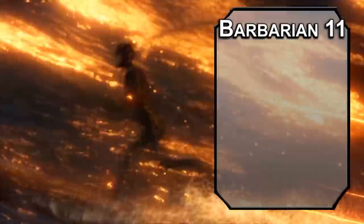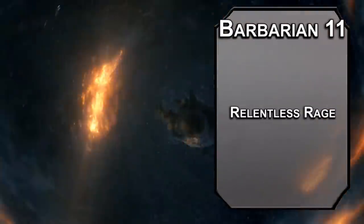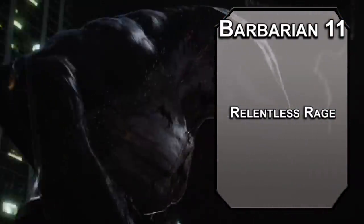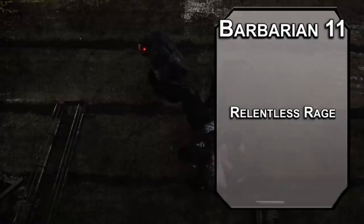11th level barbarians get Relentless Rage, meaning that you don't die the first time you hit 0 HP while raging. Instead, you can make a DC 10 Constitution saving throw, then you just hit 1 HP instead. The DC goes up by 5 each time, so eventually it becomes impossible, but I'm not doing math. Just tank through the hit, bite through the tank, and heal because you swallowed some tasty tank parts.